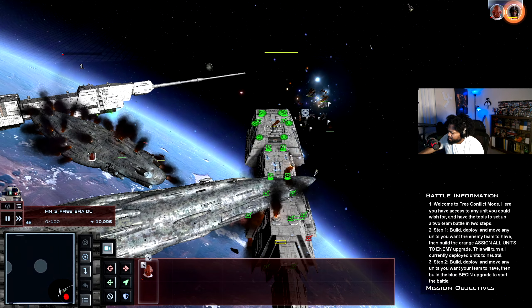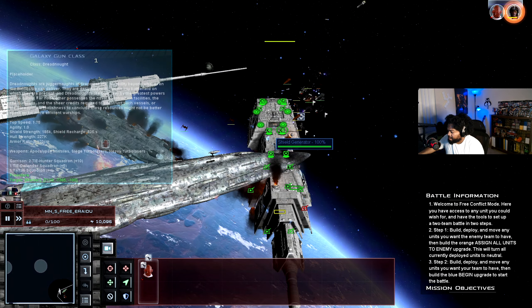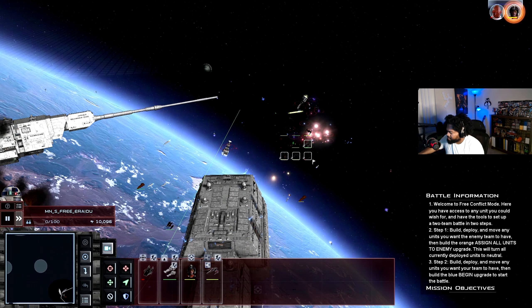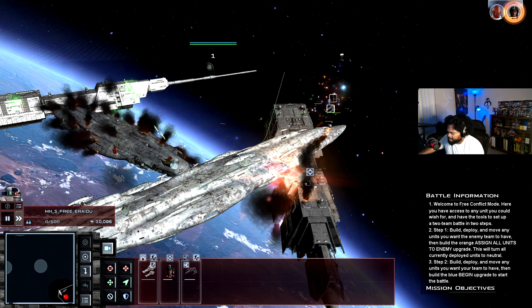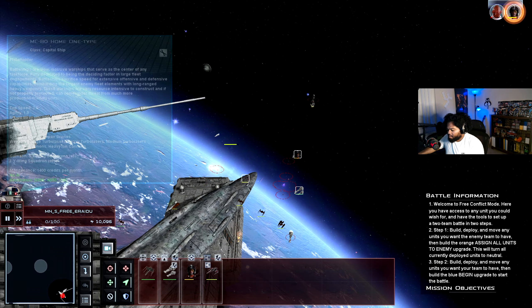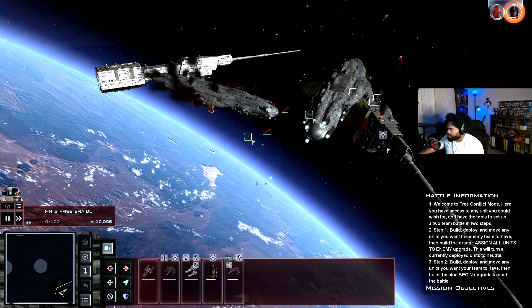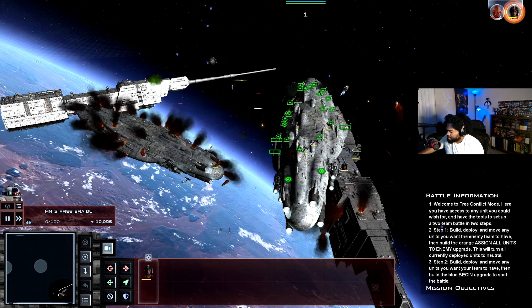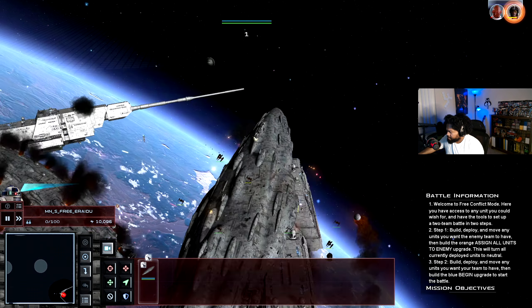Most of the Imperial fighters are actually dead. The B-Wings are still here — we just need to take out this last hangar bay. Let's take out the Tartans next. We're going to have a new Home One at this rate with the way this one's going down in a blaze of glory.